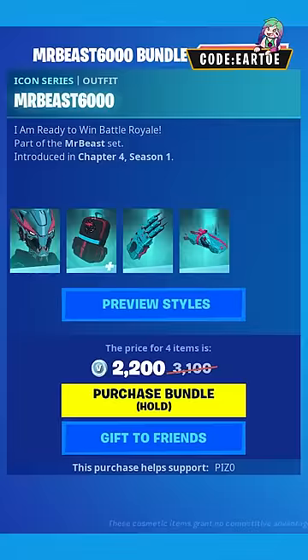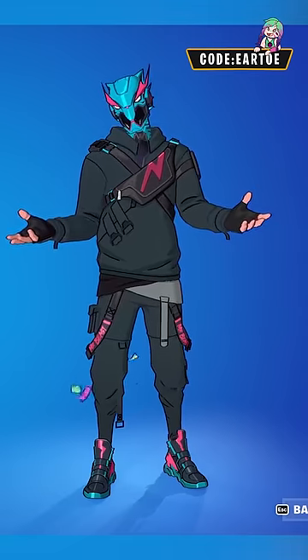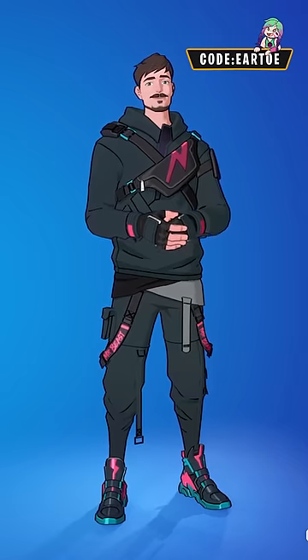The next bundle is the Mr. Beast 6000, which you can get for 2200 V-Bucks. This bundle includes an anime version of Mr. Beast that has two added styles, and the second one removes the mask.